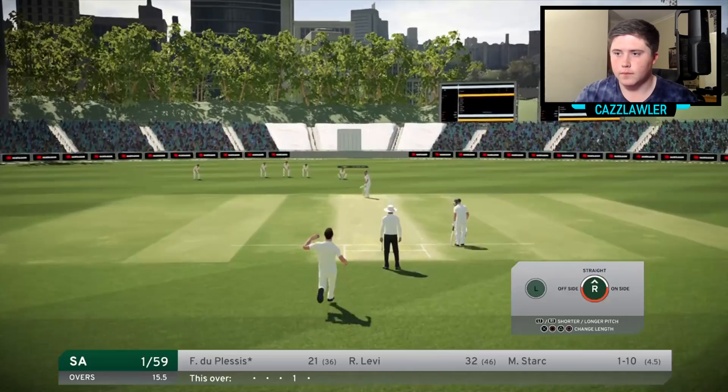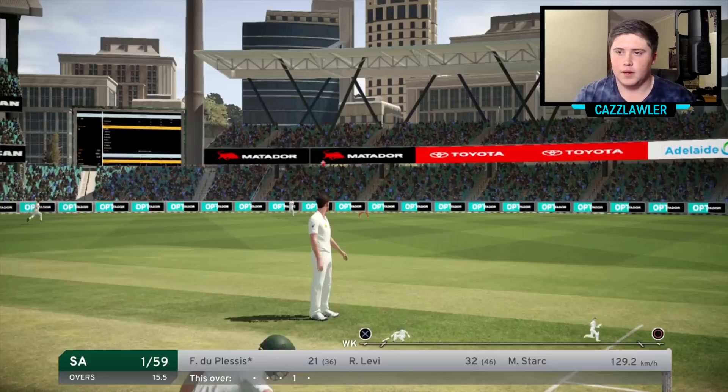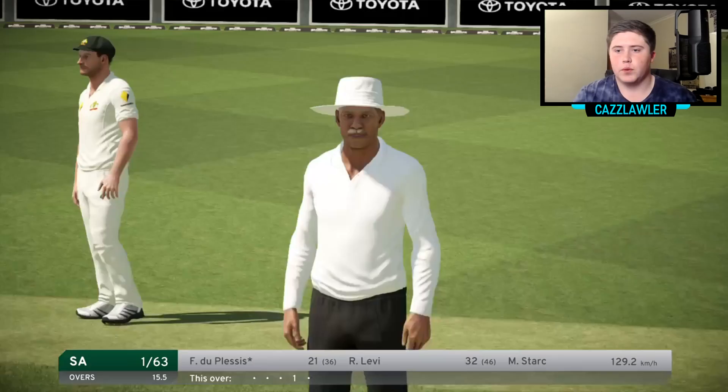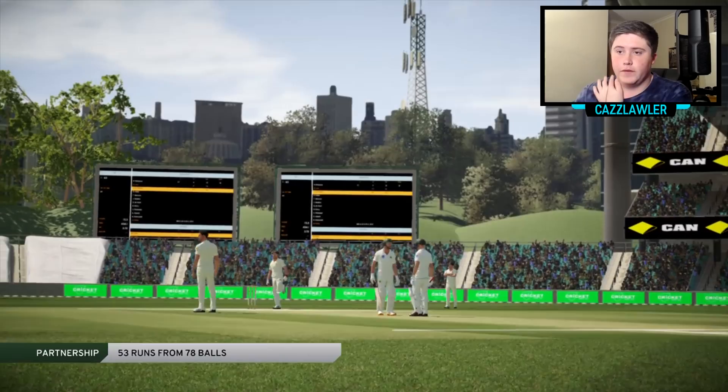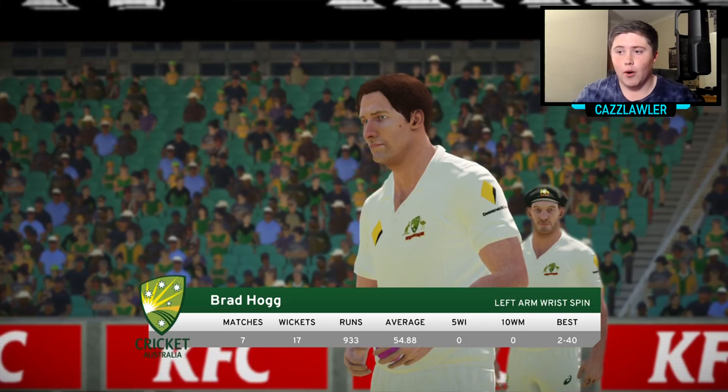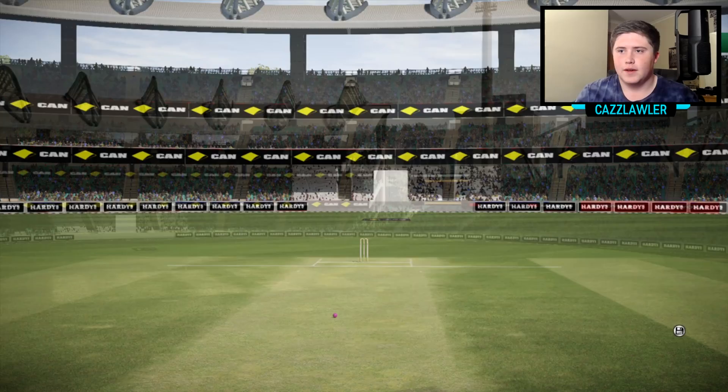A nice shot — it won't be a catch but it's a four for du Plessis, taking him to 25. There's a 50-run partnership up now. These two are starting to build a partnership. One of them definitely has to go — du Plessis or the other. Brad Hodge is probably nearly 40 years old.